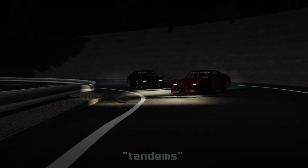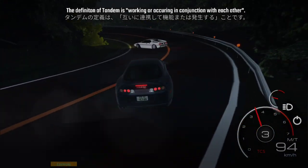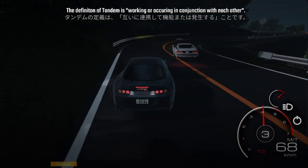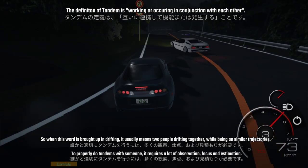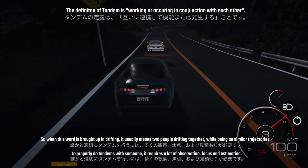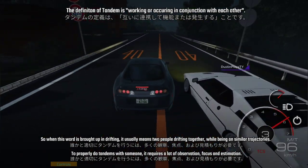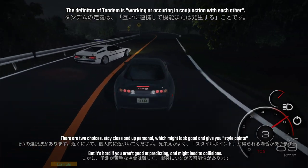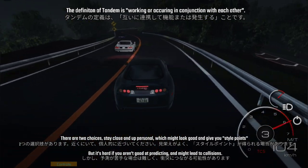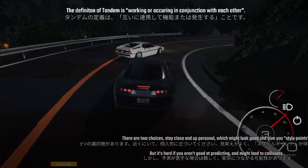Chapter 6: Tandems. The definition of tandem is working or occurring in conjunction with each other, so when this word is brought up in drifting, it usually means two people drifting together while being on similar trajectories. To properly do tandems with someone, it requires a lot of coordination, focus, and estimation. There are two choices: stay up close and personal, which might look good and earn more points, but it's hard if you're not good at predicting, which might lead to collisions.